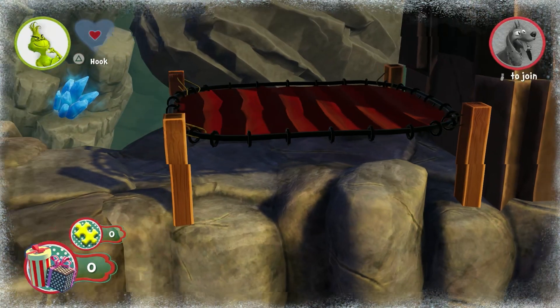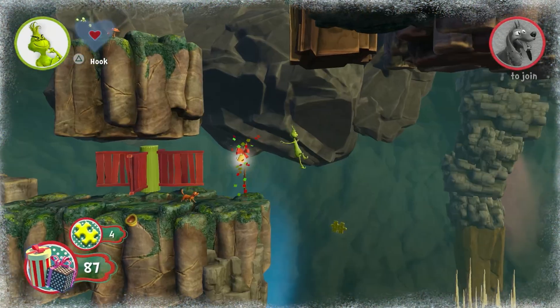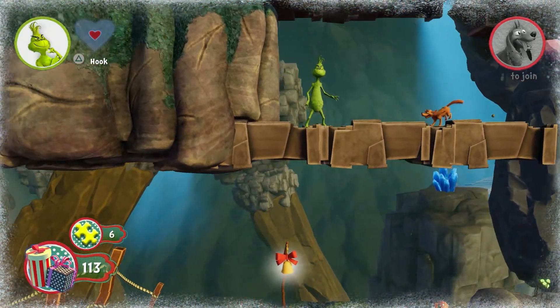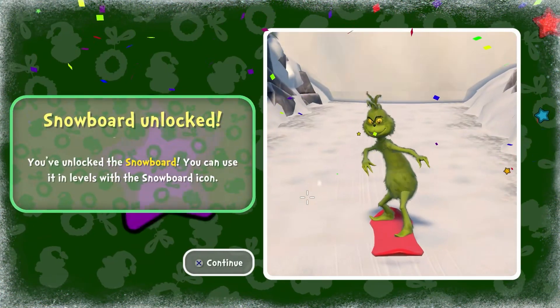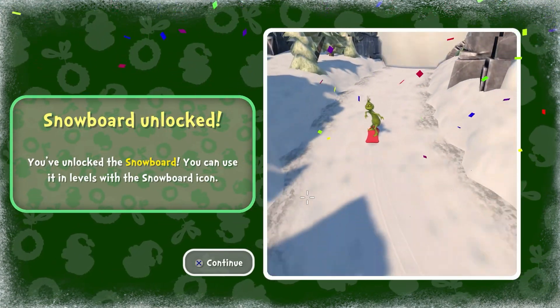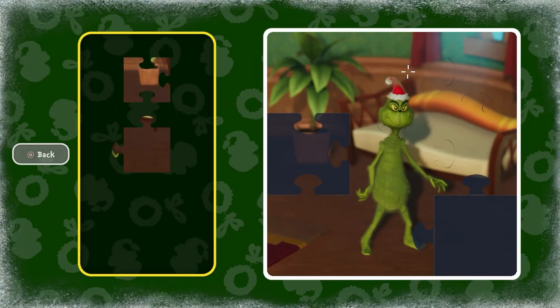With level 3, we collected 6 gold pieces. With that, we have enough to make the next puzzle for the snowboard, which will be used in the last level. Shortly after completing level 5, we finished up another puzzle in order to get the Grinch in his Santa Claus outfit drip.